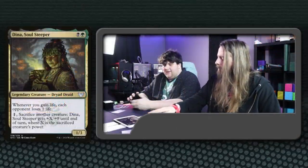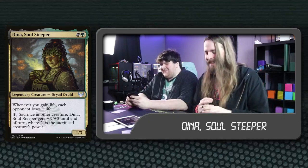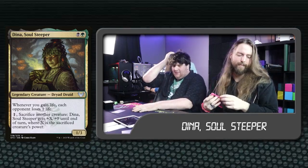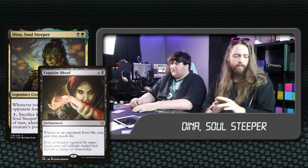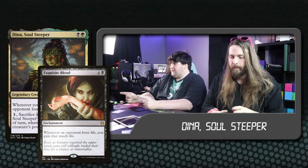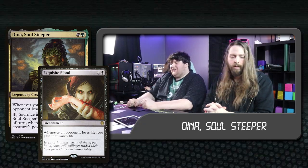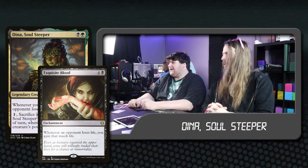I'm playing Dina, Soul Steeper. It's a life gain deck. It's got some combos in there — not the Hulk combo. Exquisite Blood, Bolas's Citadel, Sensei's Top, the two-drop Witherbloom Apprentice, Enchant of Smog. I'm just trying to drain you guys out. In an ideal world I don't have to combo, but it's high power — I gotta combo.